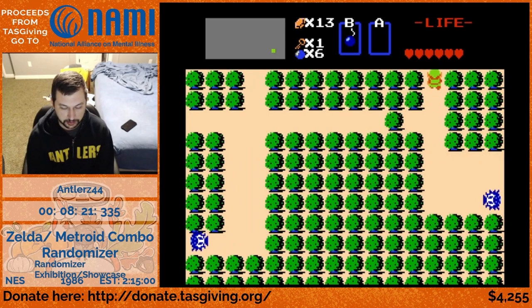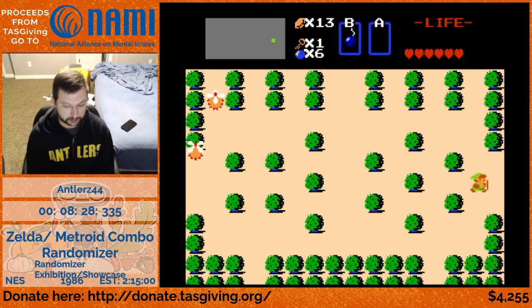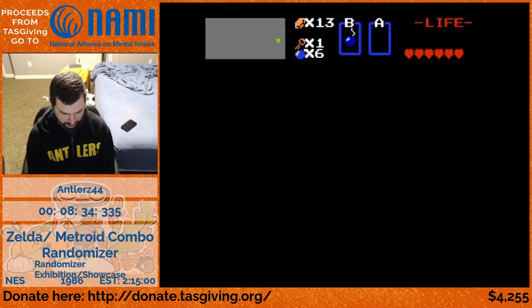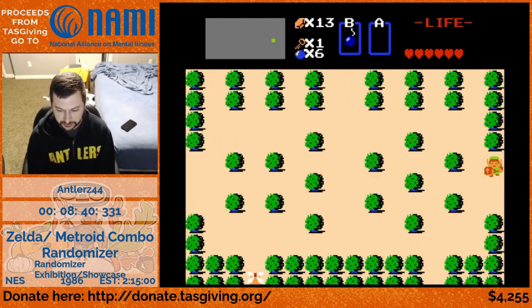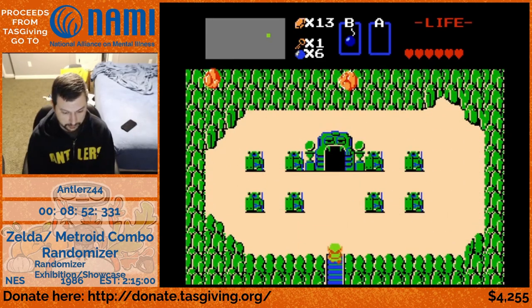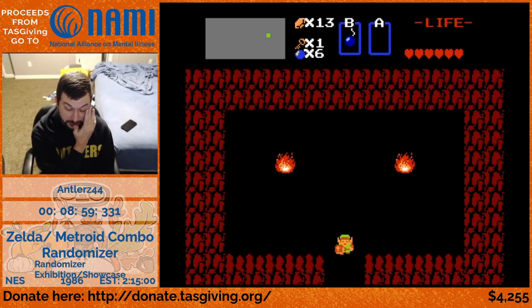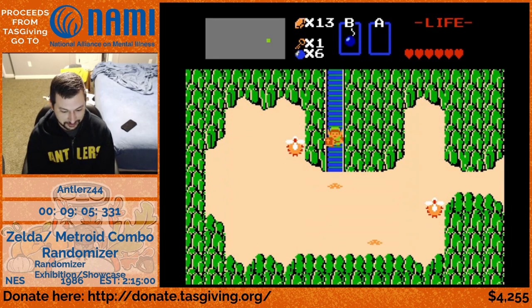Level one is kind of off the beaten path and really annoying to get out of if you don't have offense. Especially depending on what enemies end up there - since the enemy randomization is shuffling all overworld enemies, you might have a pack of Lynels waiting for you across that bridge, and at any moment they can just snipe you as you're walking in a straight line. And we get a free raft here in level two - unfortunately not the item we're really looking for.